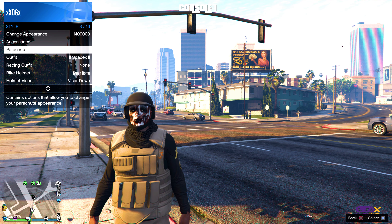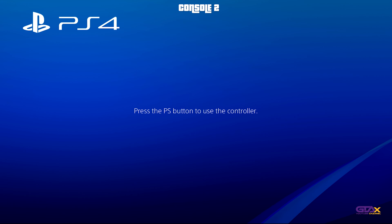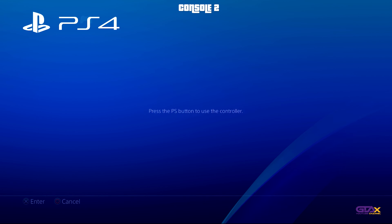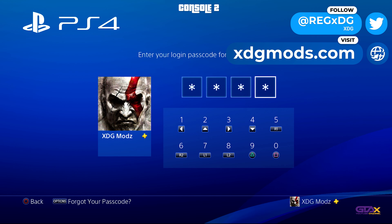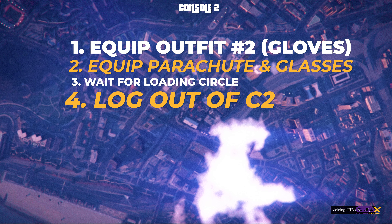Meanwhile, back on console one, go ahead, hit your touchpad, hit Style, hit Accessories, and just take the glasses off and the parachute as well. Hit Circle once — single time. At this point, we're going to go ahead and log into our console two.